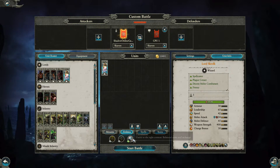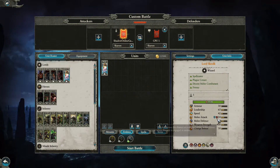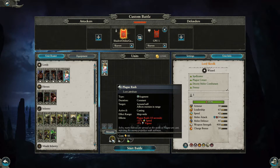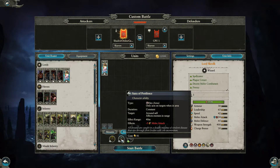Moving on — Thanquol on his own is 900 gold. He's a spell caster, plague censer, decent melee combatant with frenzy. He has Contaminated: for 10 seconds any unit he attacks suffers minus 10 leadership, plus he has magical attacks. So he could break lines on his own. He has missile resistance 15, causes fear, Scurry Away, and frenzy. For abilities he can take Plague of Us for 80 gold — reducing speed and vigor for all enemies — or Pestilence, a constant that affects enemies within 40 meters, lowering melee attack by 5. Stand Your Ground is 162.